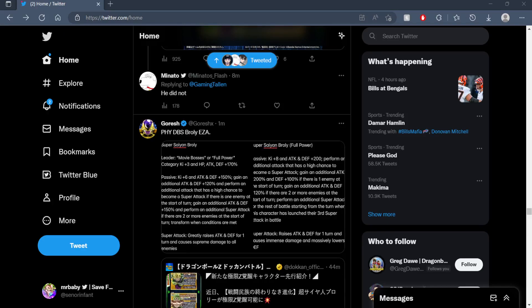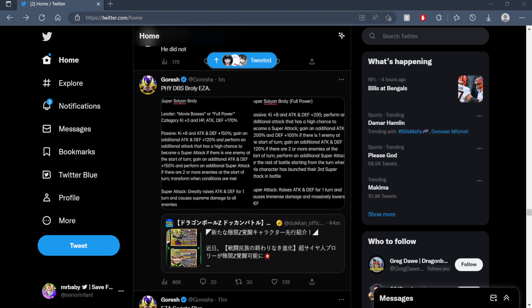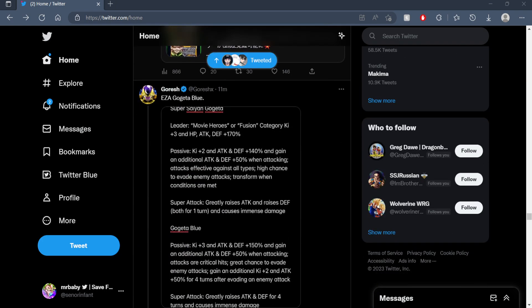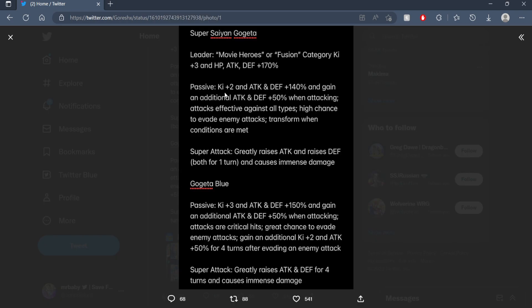Shout out to the homie Goresh — we now have translations for the EZAs for AGL Gogeta, as well as physical Dragon Ball Super Broly. Let's start off with Gogeta and see how good he is.